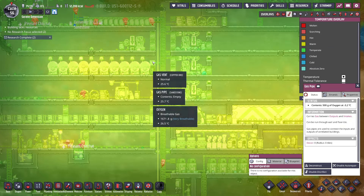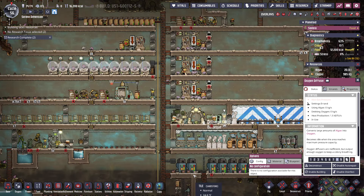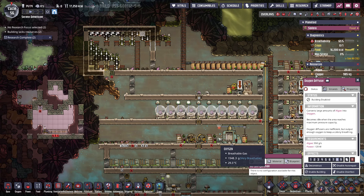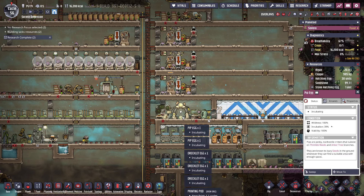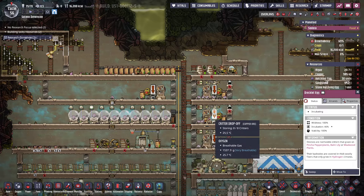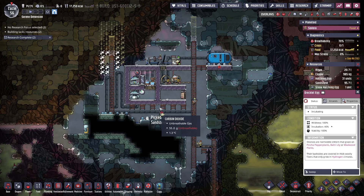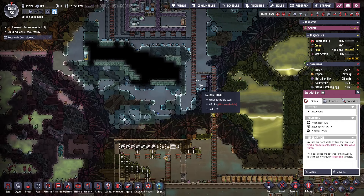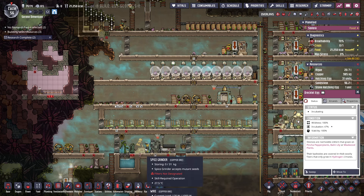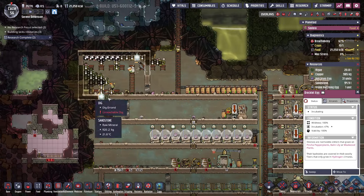Let's look at the temperature — this stuff is starting to cool off. Let's disable this one for now. 46% on incubation for the direct lit eggs, so we have quite a bit of time still to get this set up. We want plastic ladders and individual bedrooms — all sorts of fun things that will require plastic from the glossy dreckos we are going to get.